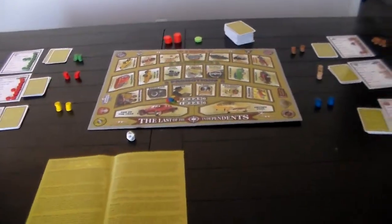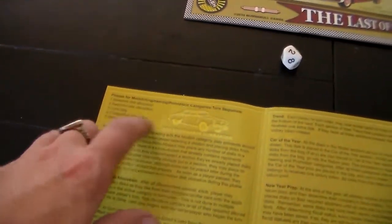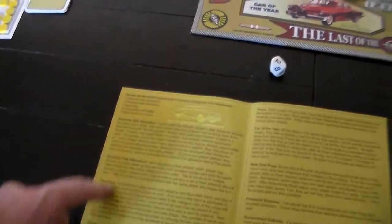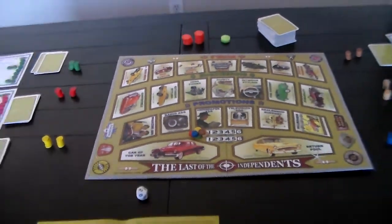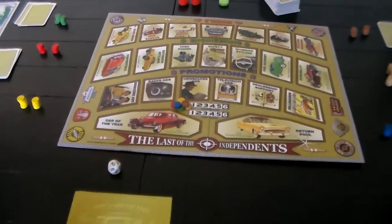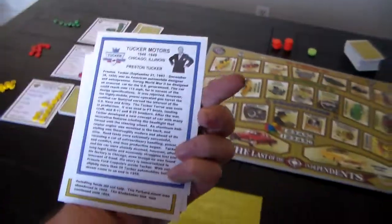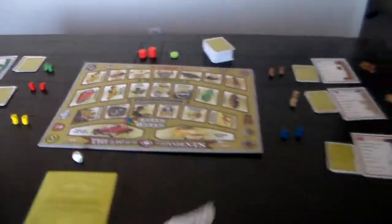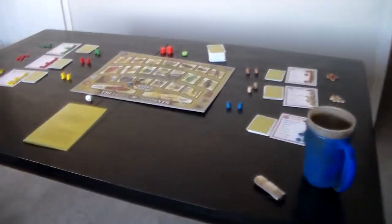I kind of expect to read the rules and understand what it's about. One of the key things is that you've got this sequence of play, and that's going to be performed multiple times — once each for each of these different sections of the board. At the start of the game, you get a company at random. Each company has a description of the person who's running it and some of the history of the company on the back, which is really cool.